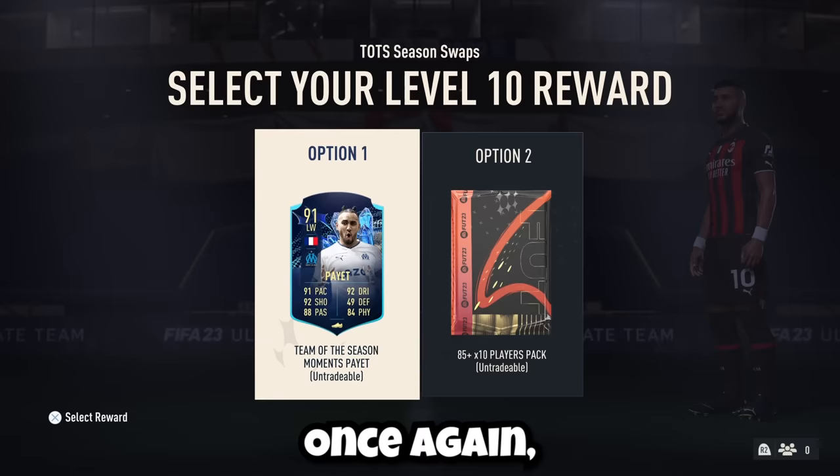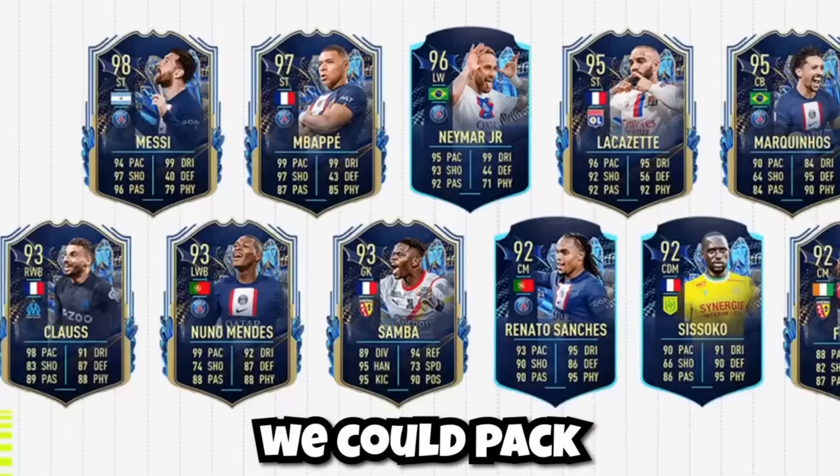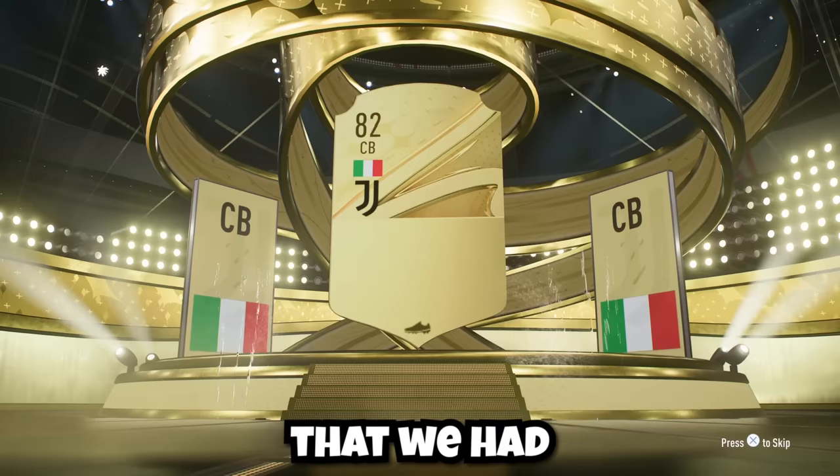Once again we had to make a tough decision, because Poeta is an insane card that could drastically improve our attack, but in the 85x10 pack we could pack any of the Team of the Season cards and also get some fodder to complete other SBCs. So I went with the 85x10. I then opened all of the lesser packs that we had, and these packs were okay, but it was now time to open our final two big packs.